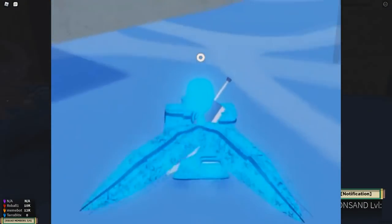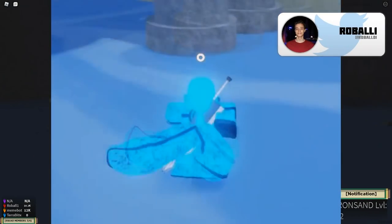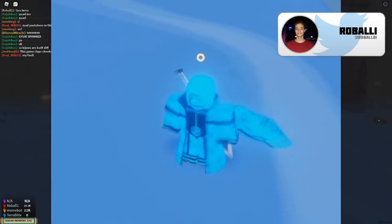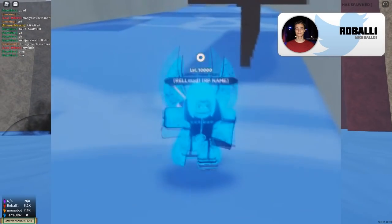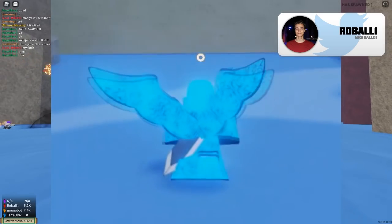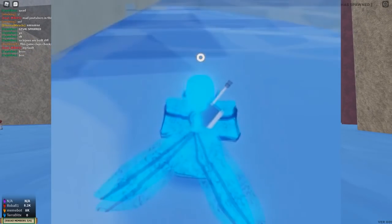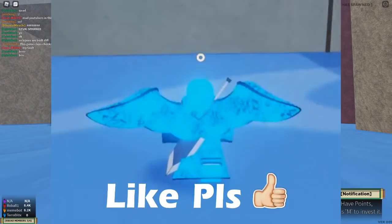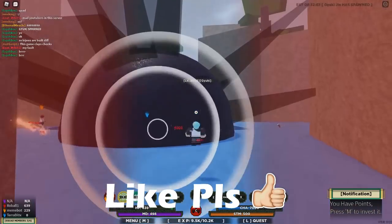Some people did complain about seeing the tails with the chakra mode, but I really don't care. I know some people want it to be like the series where the tails don't appear most of the time, but honestly I don't think it really matters. I think the tails kind of complement it — I like the way the tails look with the forms. But that's just me; if you don't like it, that's your opinion.